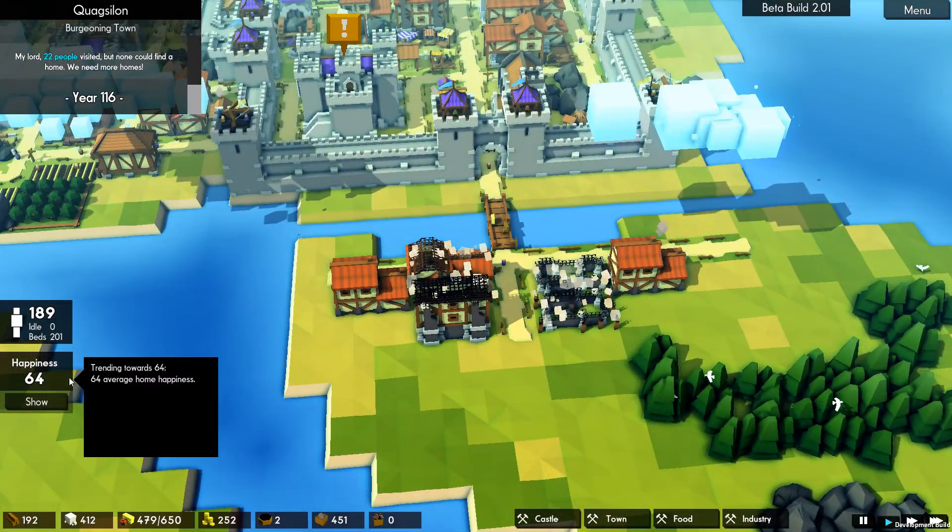We might have to turn on our iron maker again soon. We're at the point now where our food is going below — our food is running dry, going down quicker than it's going up. We need to focus on bringing that back up.